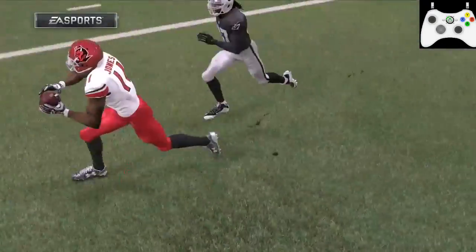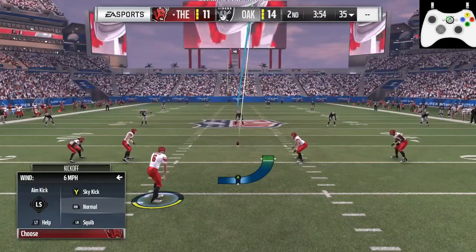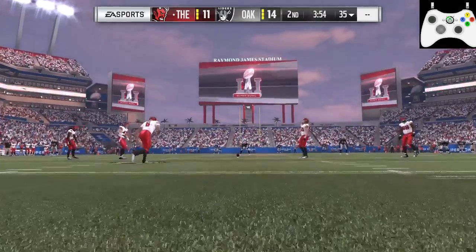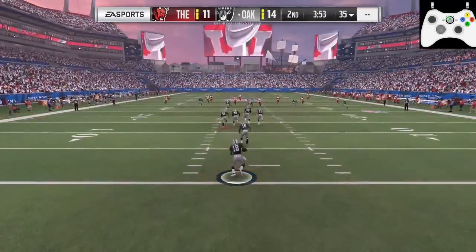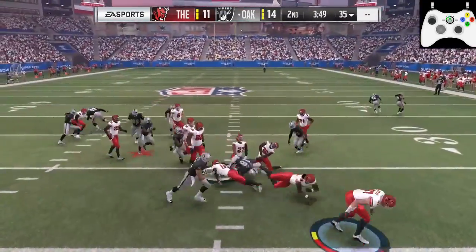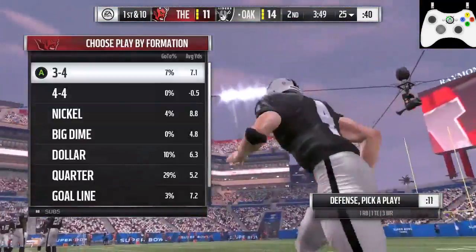Here we are kicking off. I want to kick it a little short - just barely in the green - because I want to make sure they return it. I don't like them kneeing it and getting it out on a 25. Plus it gives me an opportunity to try to strip the ball. I didn't do anything special but I stopped them right on the 25.